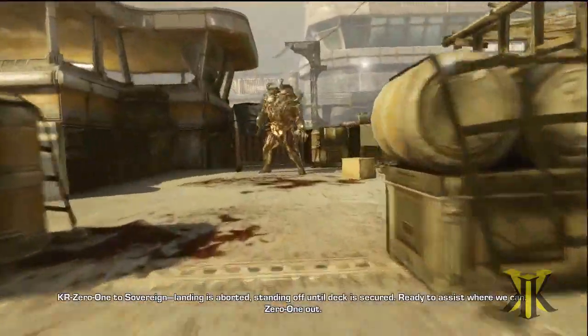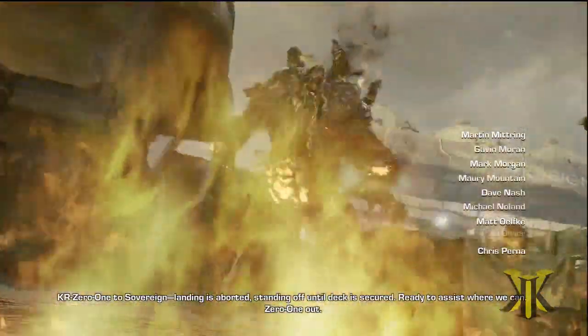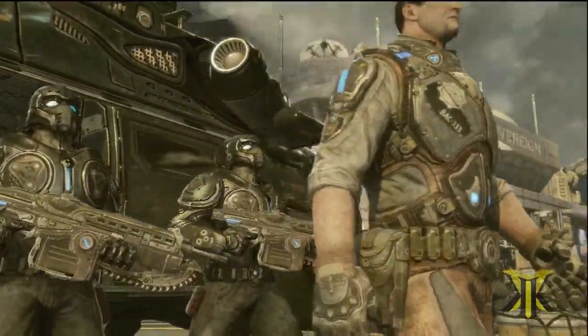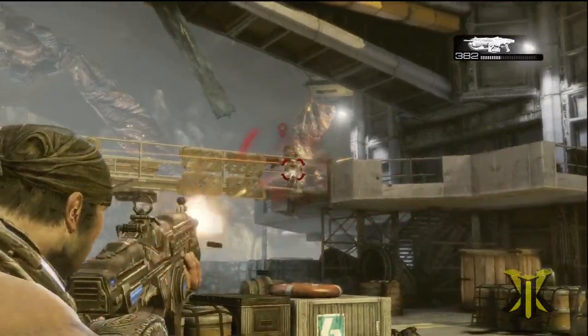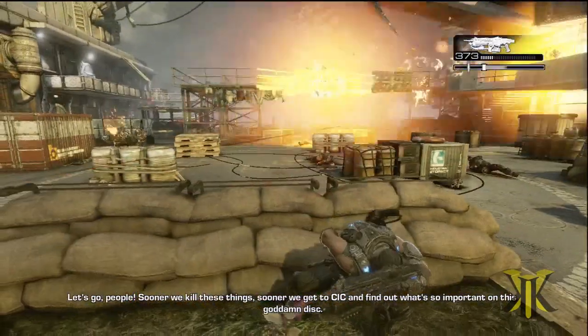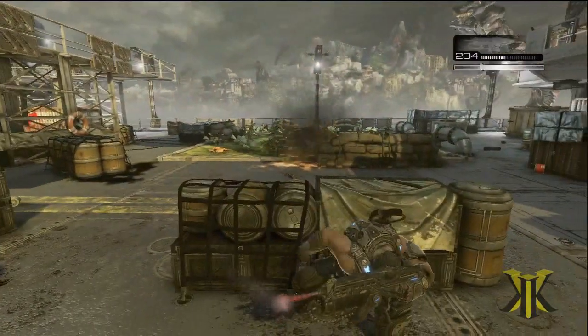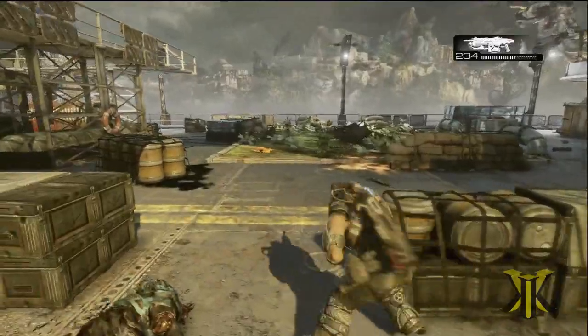So anyway, the first thing that you have to do is just play through the level like you normally would until you get to the cutscene where Prescott shows up on his helicopter. Then after that cutscene, you want to go ahead and clear out all the glowies. I suppose you don't have to, but if you don't, it's going to be more difficult and annoying for you. So just take my advice and go ahead and kill all the bad guys around here.